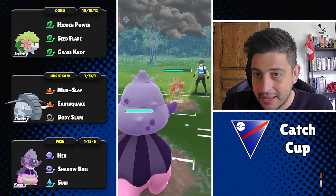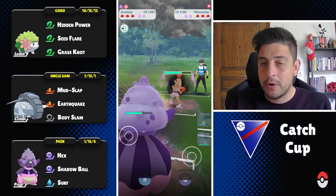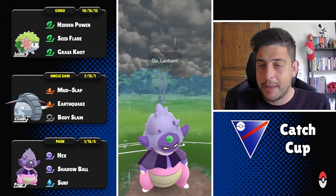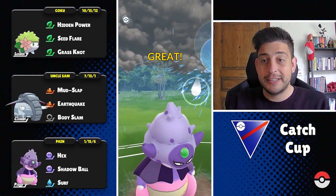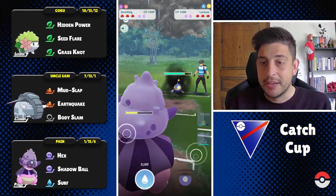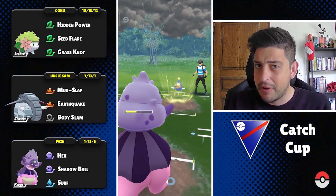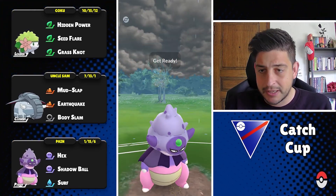Into the next one with Hitmonchan on the lead. Fire Punch is gonna be caught on my Slowking — pretty good play on my part — but they also did an amazing catch on the Lantern for that Surf. At this point all we have to do is go for Shadow Ball, but if they get to the Thunderbolt it might be over.